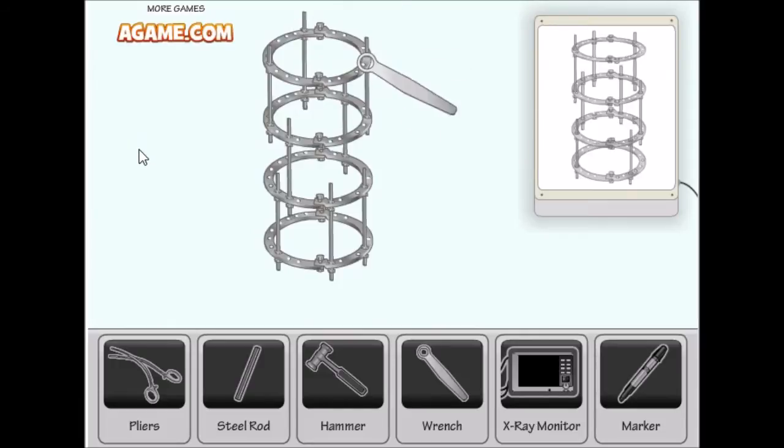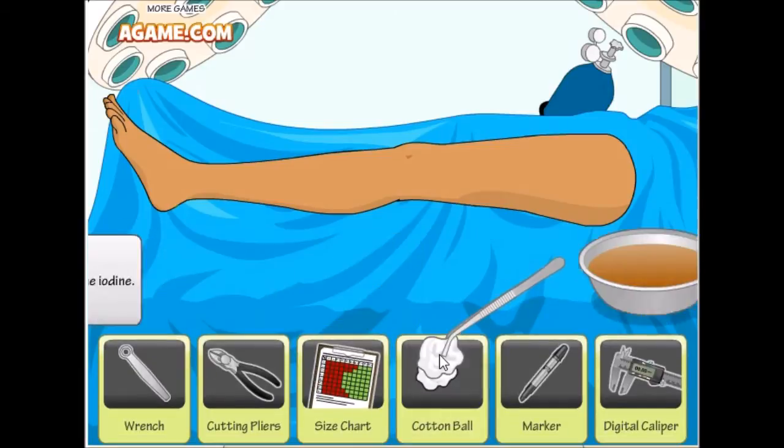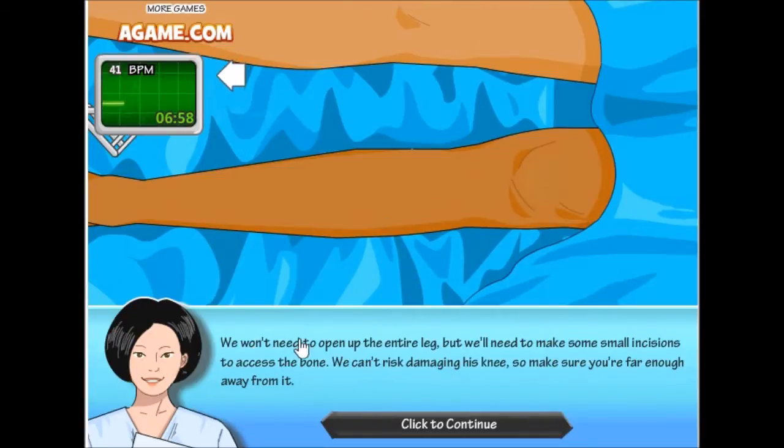I think we're done — oh, not yet. Before starting, we need to sterilize the leg. Need to grab some tongs, a cotton ball, and dip it into the iodine. Let's rub this. I actually wanted to be a doctor, but the problem was I couldn't take blood — it's just quite hard.